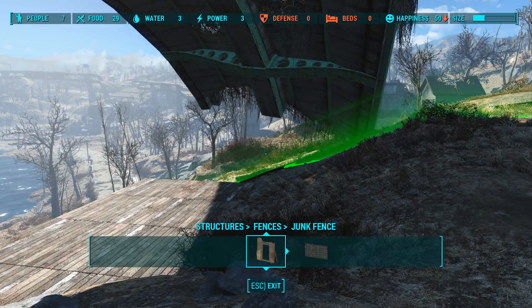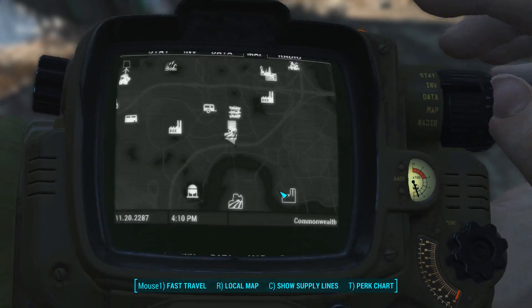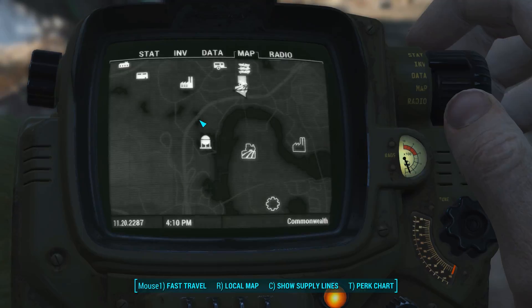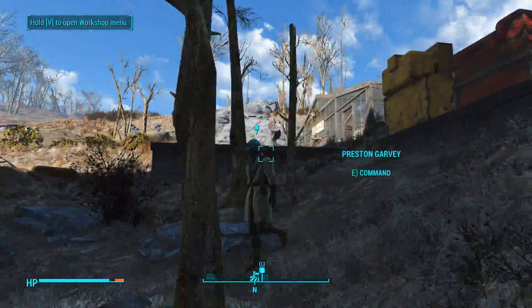Hey everyone and welcome back to episode 68 of Fallout 4. So last episode we were down at the Westin Water Treatment Plant. We cleared that out, killed a bunch of Mirelurks, drained all the water out, and now there's clean water.